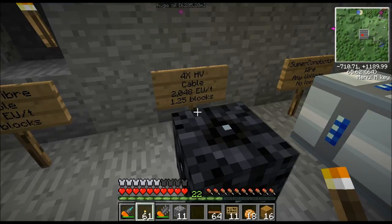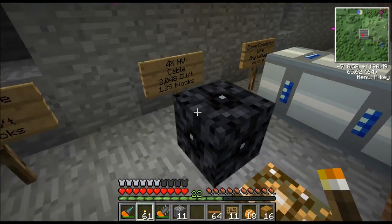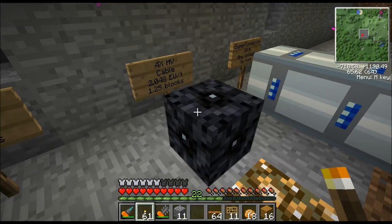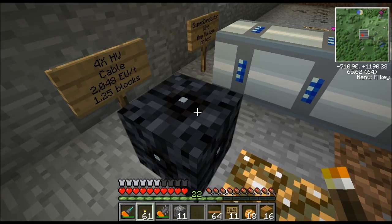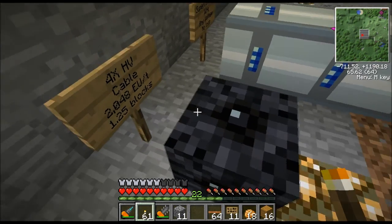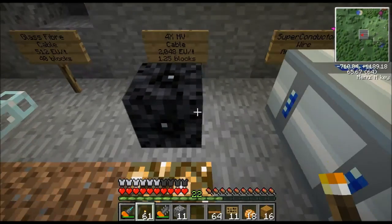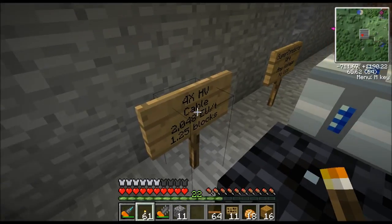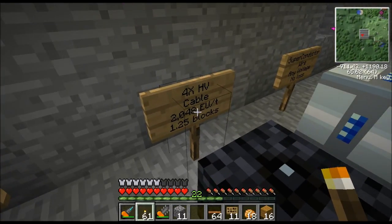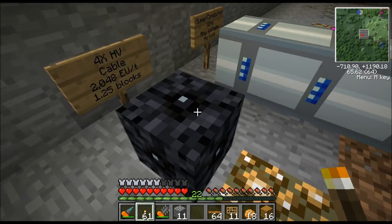Next we have 4x HV cable. There's also an uninsulated and a 2x version, but you'll never build those. The reason is they have a higher power loss, and secondly you can get electrocuted and die instantly — if the cable is uninsulated and carrying 2,000 volts, you step on it and you're dead. So you'll only use the 4x insulated version. Basically you're going to use this to get power from a nuclear reactor to your base or something like that.